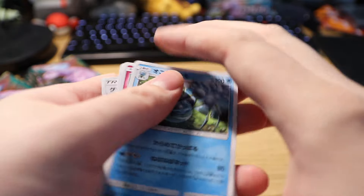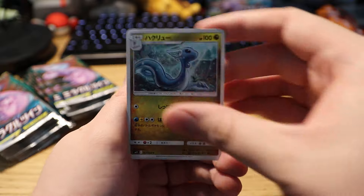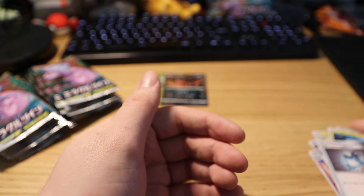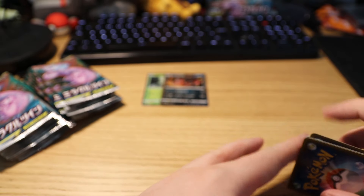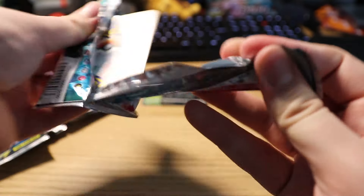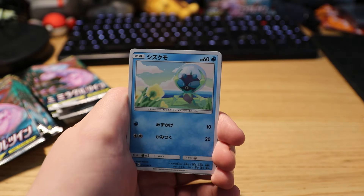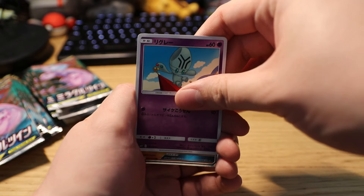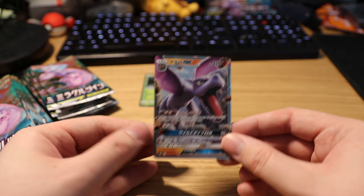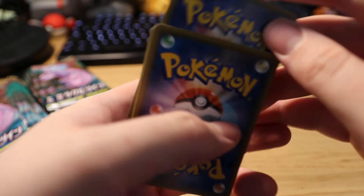We got a Spinarak, we got a Denny, we got a Dragonair, and we got a Trainer on the end. Next pack — I'm gonna try to keep the tempo up — we have a Trainer, we have a Pterodactyl, we have a Dewspider, we have an Larvesta, and we have an Aerodactyl GX. Onto the next pack.